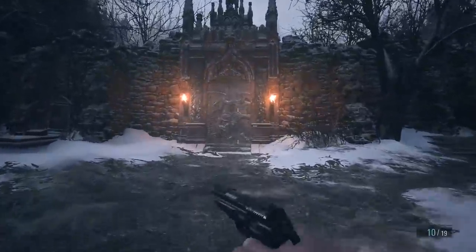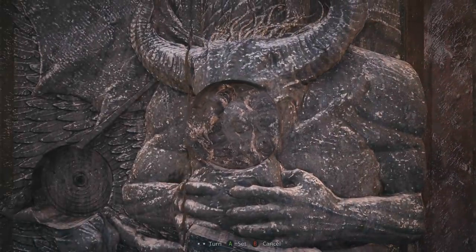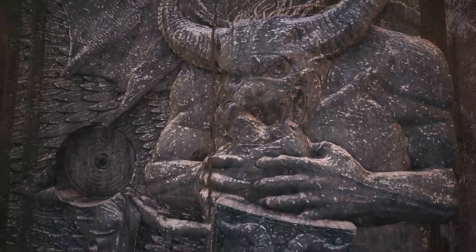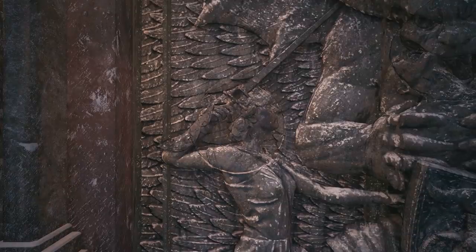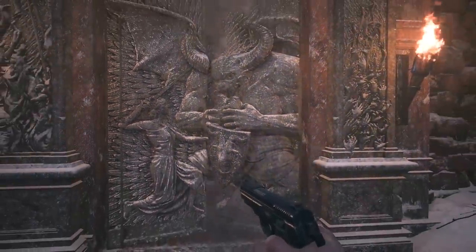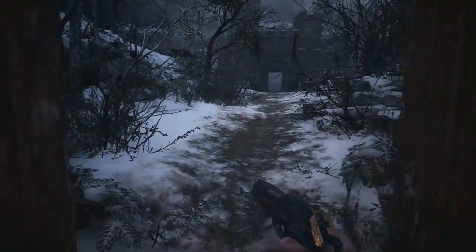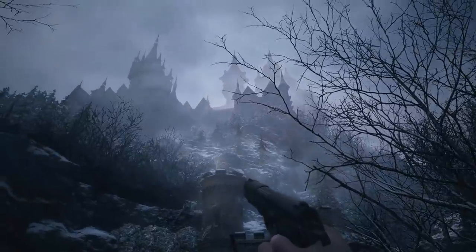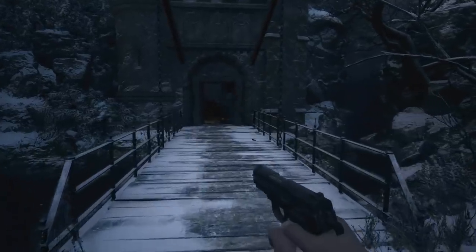First, the demon crest - just line that up. Looks good to me. And secondly we have got the maiden crest - need to line that one up. And there we go! As if like magic, the door opens. Here we go, guys - we're going towards the castle now. We're going to meet Tall Lady, the internet sensation herself, and her daughters. This looks creepy.